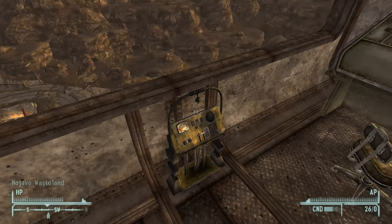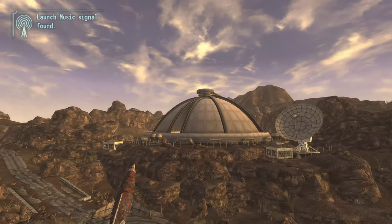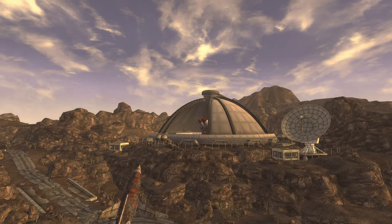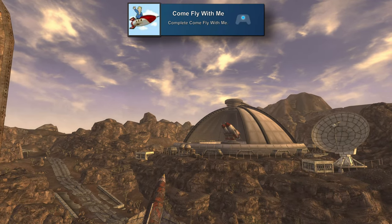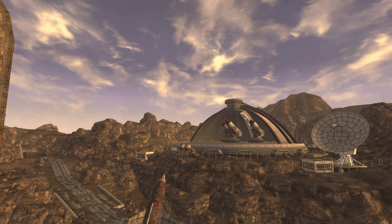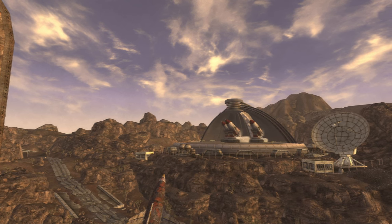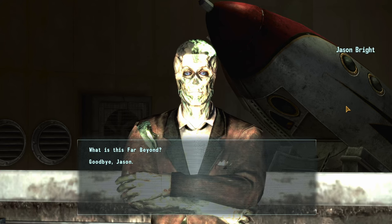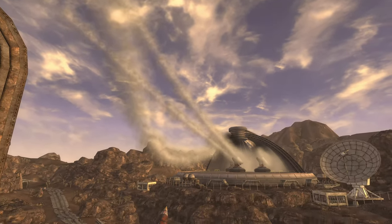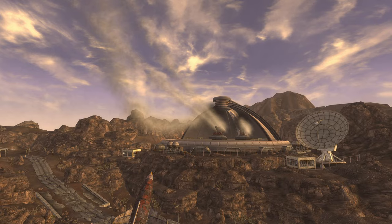Now we'll start going through the random side quest achievements that we can knock out before going through each of the faction endings. The first of these will be 'Come Fly With Me' for completing the quest by the same name. This one you'll likely end up doing already while going through the early main quests as you go to the rocket launch site to get rid of the ghouls. You can find a group that aren't actually feral, and you'll have to help them make the great journey to — well, somewhere. Possibly just to blow up, whether you do that on purpose or not.